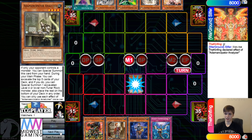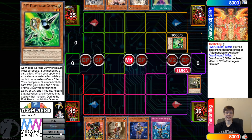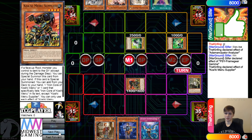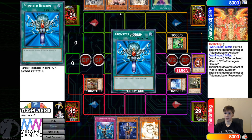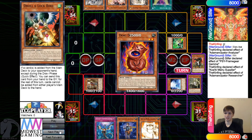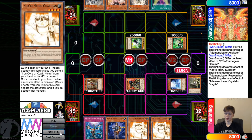They Normal Summon Analyzer, activate Analyzer Effect, chain Gamma, Summon out Driver, then Supplier Effect brings itself out, and then Supplier goes to Search, grabs Guardian, and Special Summons out Researcher. Researcher Effect Mills, and this is going to hit Dragite. Obviously they're not going to Ash that, because then they can just go for the Synchro, put those back, and they're going to get a free draw here.